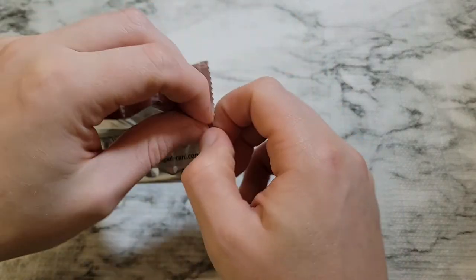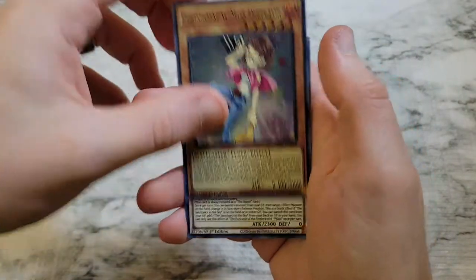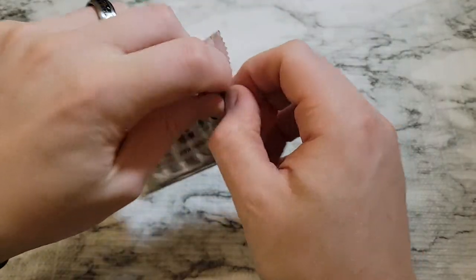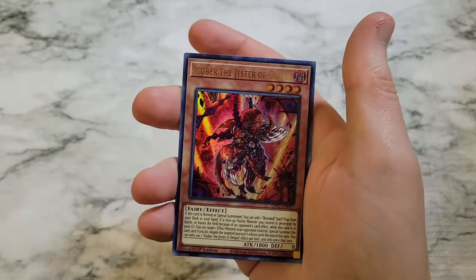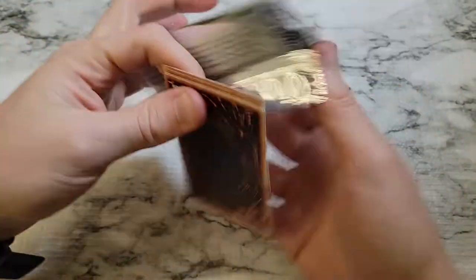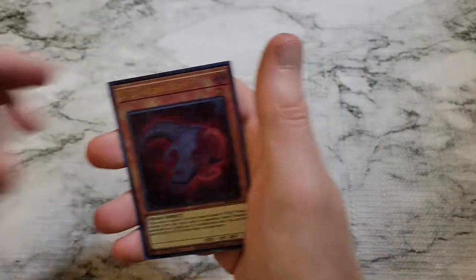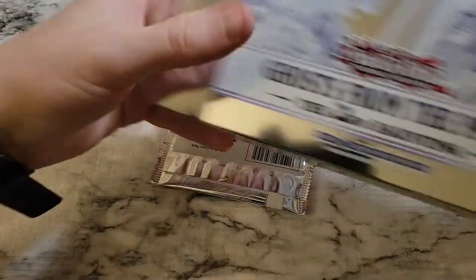Alright, we're down to three from the first display. Performapals. Flute of Summoning Kuriboh. We did get a Looper - hey, makes it worth it right there, good pull. Second to last pack - this is the final pack of the first display case. And we did not get a ghost rare in the first set of displays. We did get Decode Talker Heat Soul and a Looper, so we did get two of the better reprints.